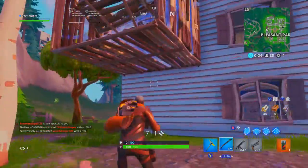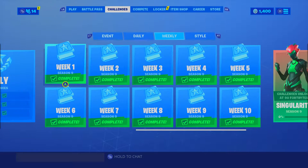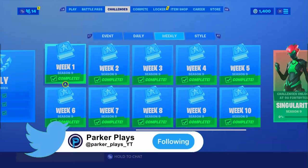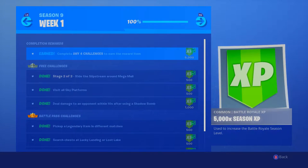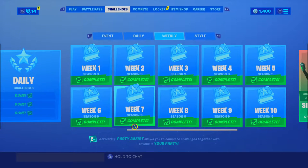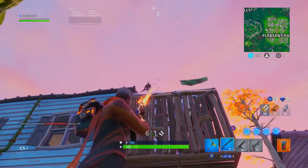My first tip is completing the weekly challenges. This has got to be the best tip I have for you guys, because every challenge gives you battle stars which leads to more tiers in the battle pass. As you can see here, I have everything for the weekly challenges completely done, and that's why I have the tier 100 skin.